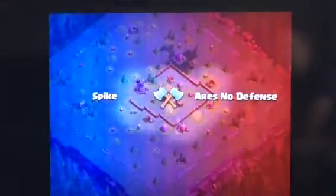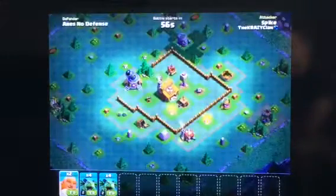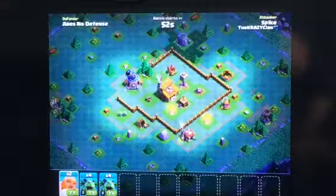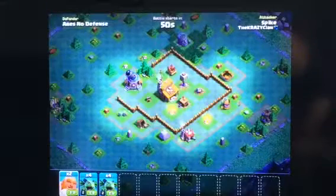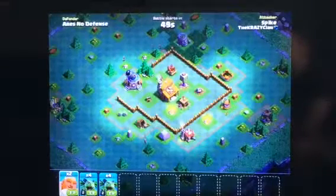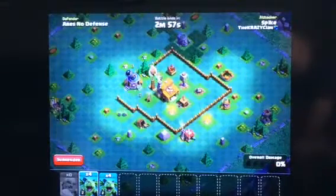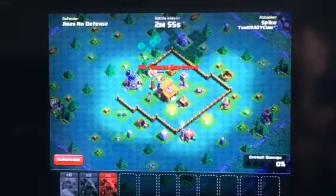Okay, who are we going to battle? We're going to battle someone with no defenses. My first tactic is to go for the Firecrackers because they will destroy my Veterans — they're the little green dragony things. Let's try and send them in.